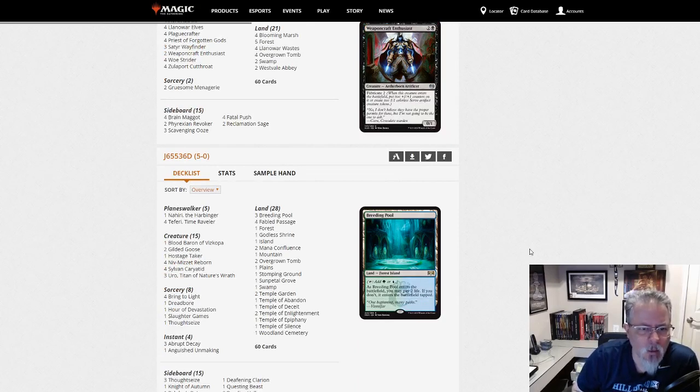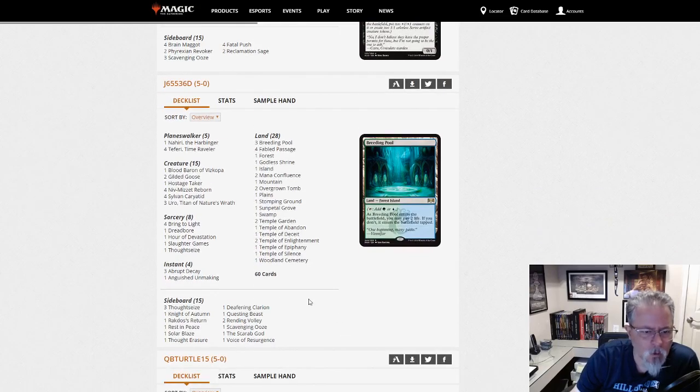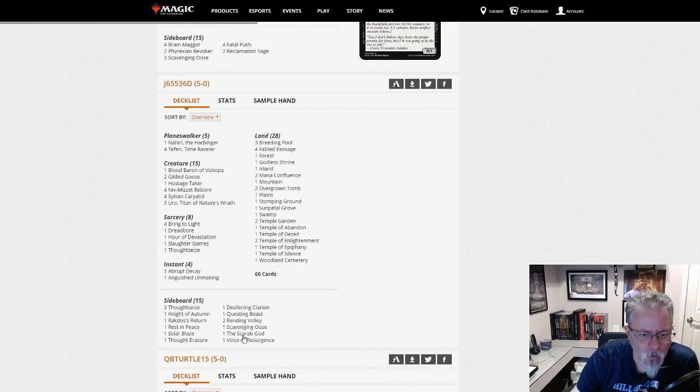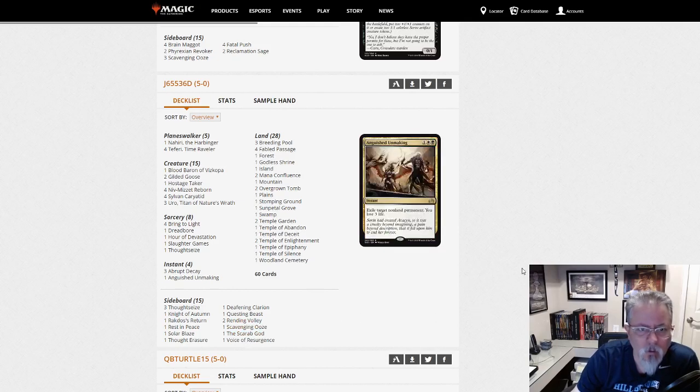J65536D with Niv-Mizzet. Blood Baron main, two Gilded Goose as ramp creatures five and six, a Hostage Taker main. Slaughter Games instead of Unmoored Ego. In the side we've got Scarab God and Rending Volleys. Good old Niv — one Nahiri main, four Teferis. Gotta have Teferis.